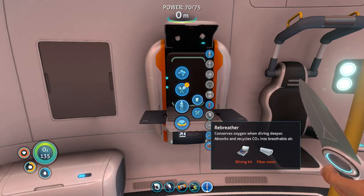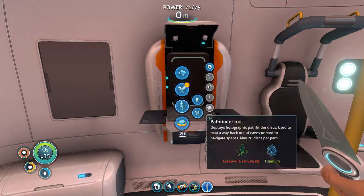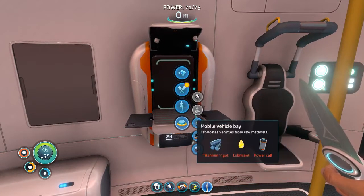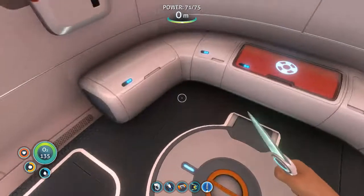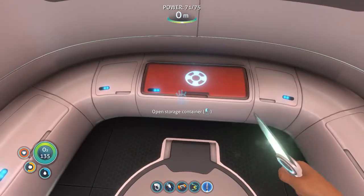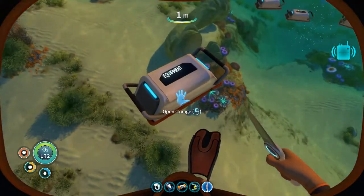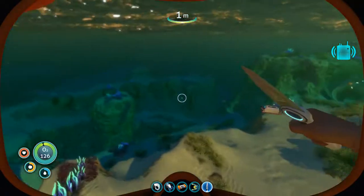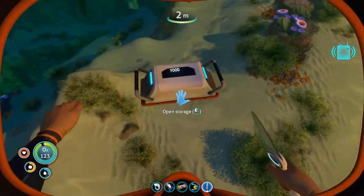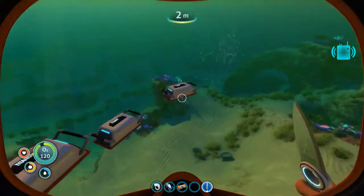We can build the compass, and we also want to build the radiation suit. We can also start on the vehicle blade and then the Seamoth. I didn't know how interested you guys would be in seeing me create a whole bunch of this stuff, so I kind of went ahead and made a majority of it ahead of time.